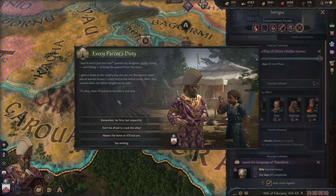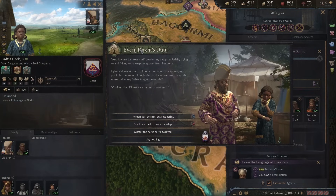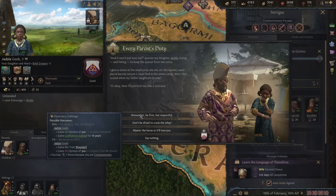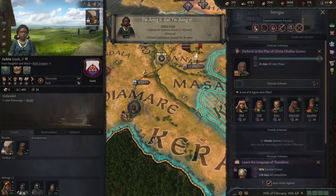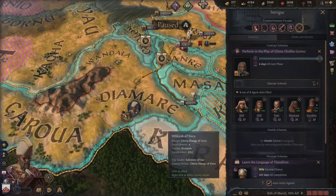Every parent's duty event fires — it's time for the riding lesson. Jadzia is learning how to ride a horse, sitting on the smallest, most placid pony in the camp. We choose to be firm but respectful: 96% chance it works. Don't get injured — and there you go. 'I'm doing it, Dad!' Another lovely father-daughter moment.